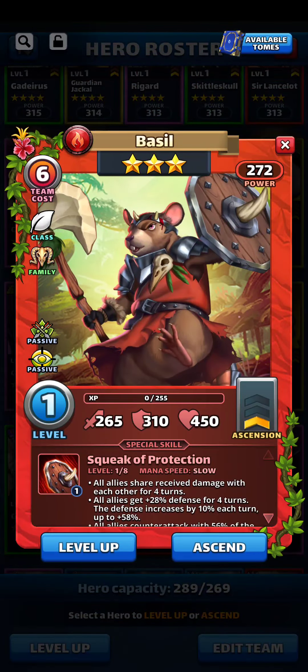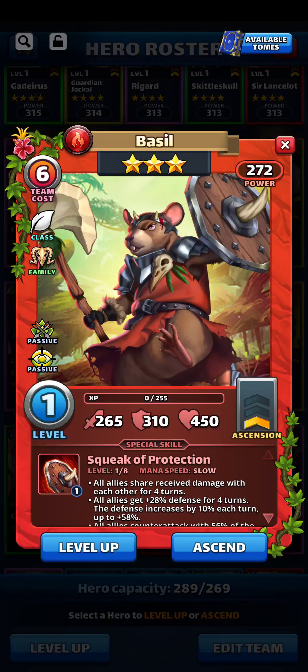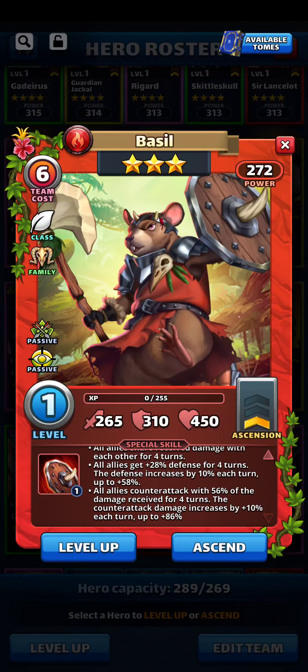Basil has Shared Damage, Increased Defense, Counter Attack — kind of interesting — and Slow. Maybe useful on three-star bloody tournaments or three-star fast tournaments, but I'll have to play around with that.